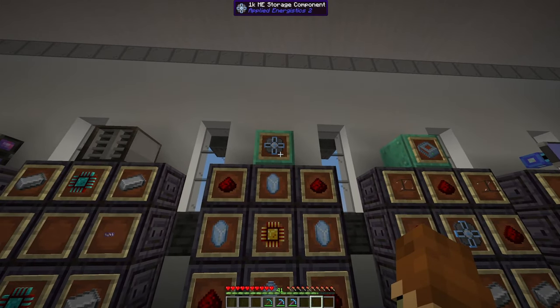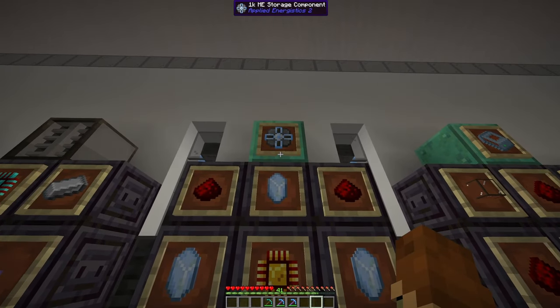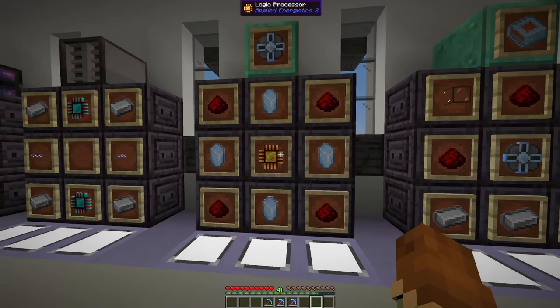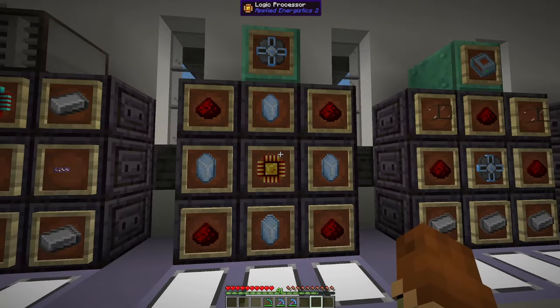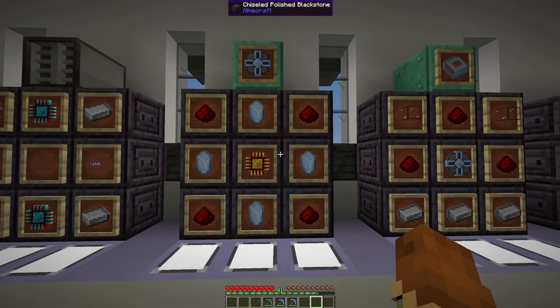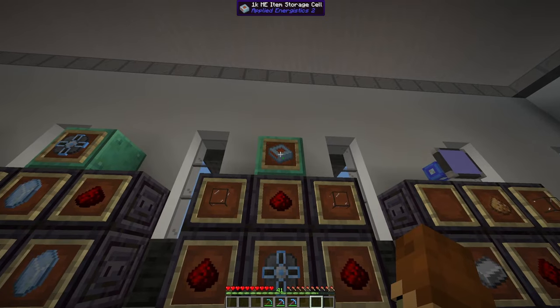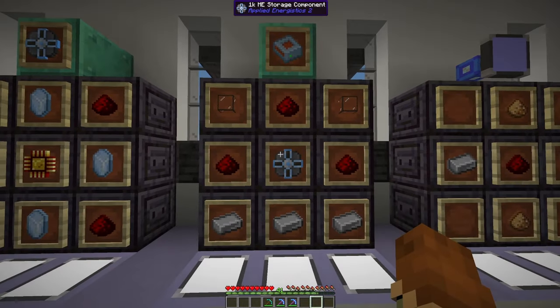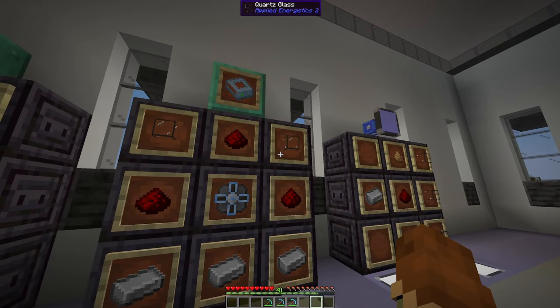Speaking of those cells, first you need to make different storage components. This is the basic 1K ME storage component — it's a logic processor with some Certus Quartz and some Redstone. That gets put inside the crafting recipe for your 1K ME item storage cell, which just takes some iron, some Redstone, and some more Quartz glass.